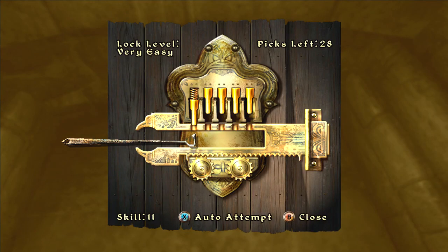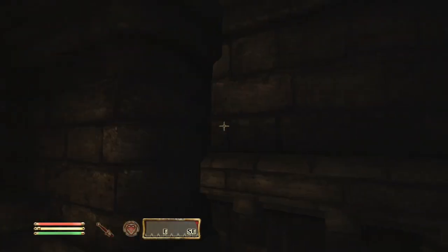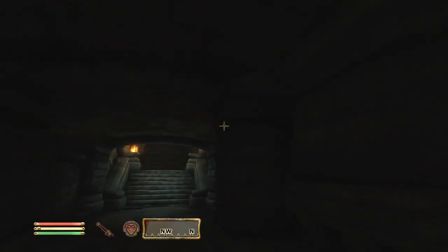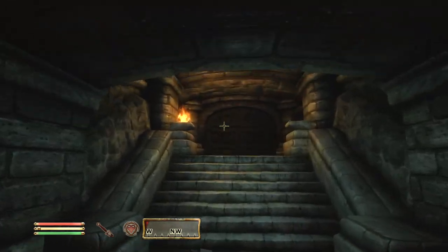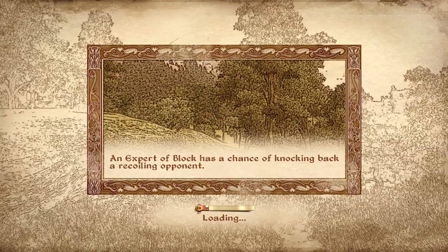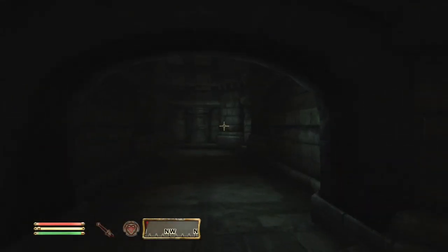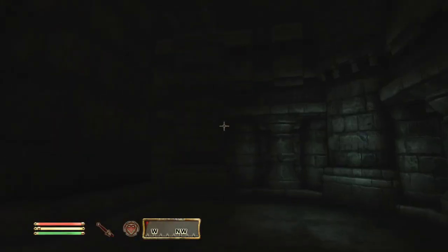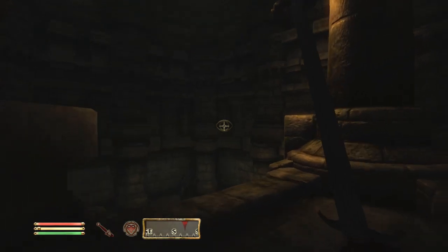For rings, I'll be honest — I don't know many of the named rings in Oblivion. Rings that increase your Strength are very, very good. If you can get a ring that does resist magic early on, that's a great one too. Probably the first resist magic buffs you'll find are going to be on rings.